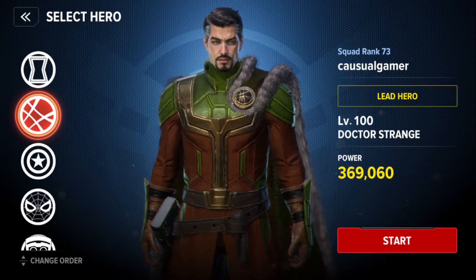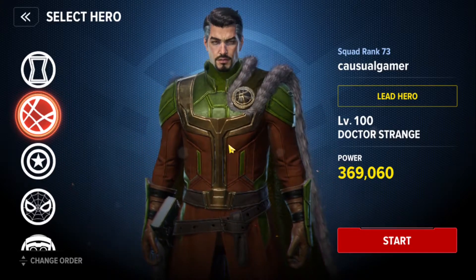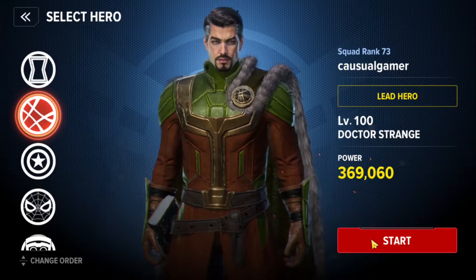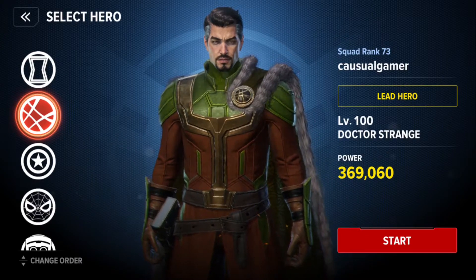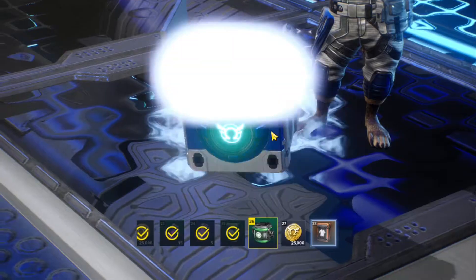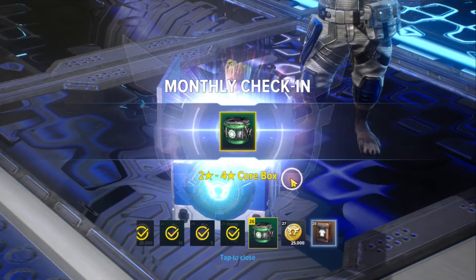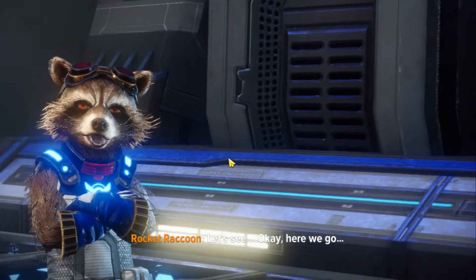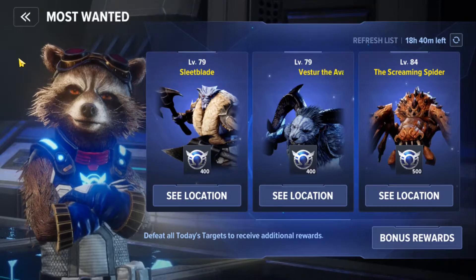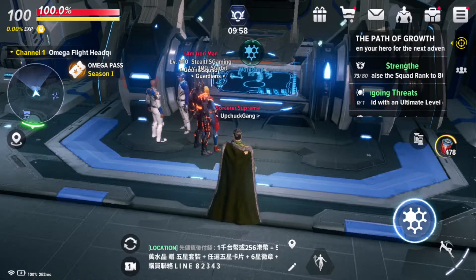Tip number three: make sure whichever character you want to level up to the maximum, you log in with them every day. All the rewards will go to that particular character only. If you log in with some other character, the reward will go to that other character instead. For example, I logged in with Doctor Strange so I get the login reward — which might be a costume — for my character. Costumes cannot be transferred, so make sure you are choosing the right character when logging in for the first time each day.